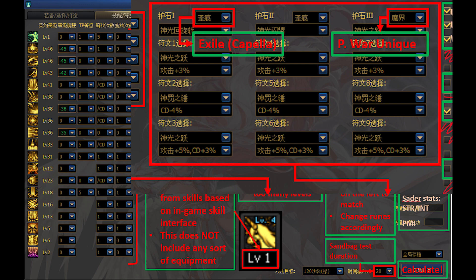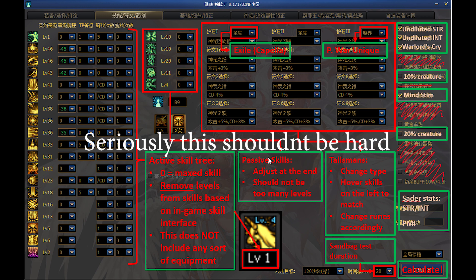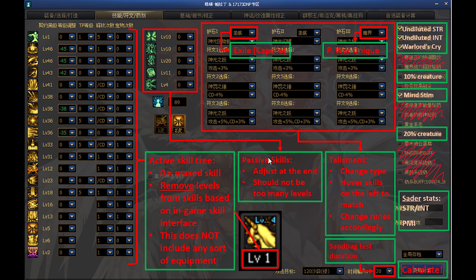Select your desired talismans in the three dropdowns. You can find your talisman name by hovering your mouse over a skill icon on the left. Make sure you change your talisman grade to be Capellos, if applicable. Use your basic number recognition skills to select the right runes. Select your additional doping methods on the far right, and adjust your sandbag parameters. Then let's move on to the next page — we'll come back to this later.